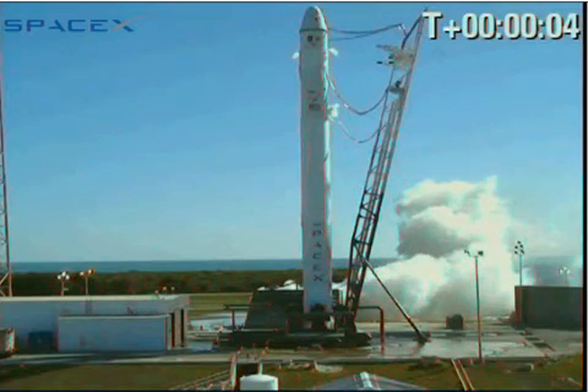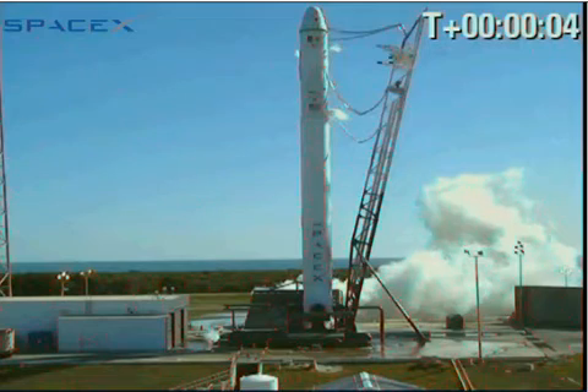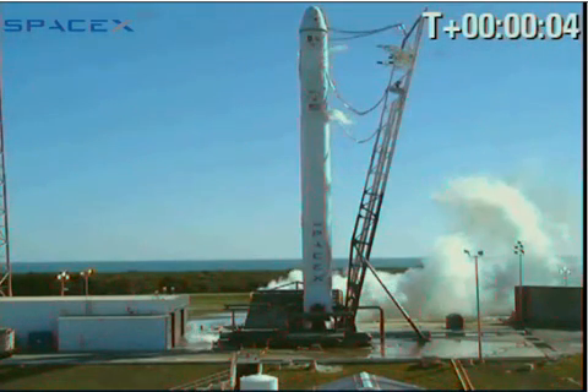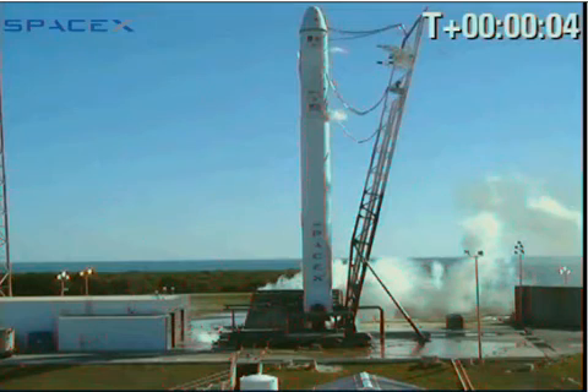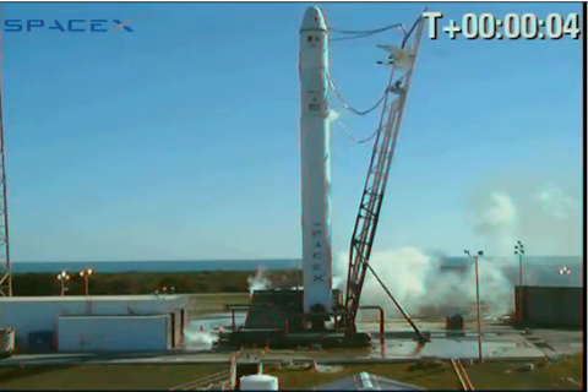Following eight steps will get propellant tanks back to manual mode. VC set S-2 TBC mode to manual. Open the S-2 fuel vent now. Copy, S-2 to manual. Fuel vent open. Prop, report when ready to vent S-2 lock tank. Ready. Open. VC open S-2 lock tank vent. Open.